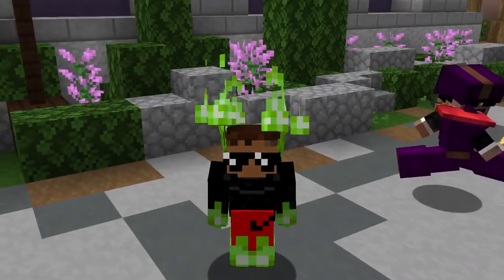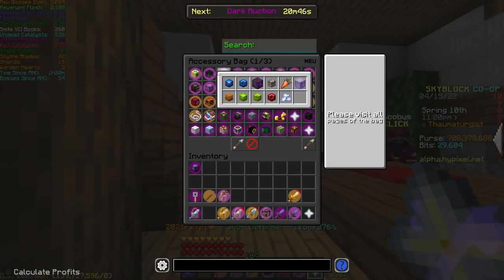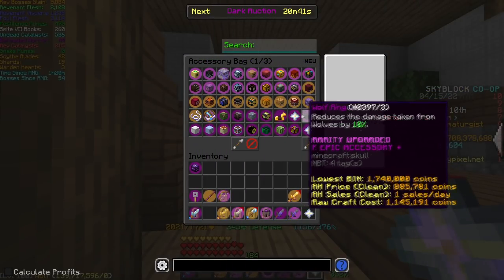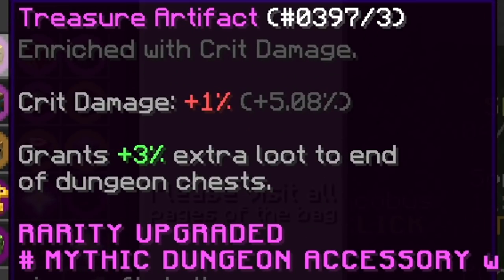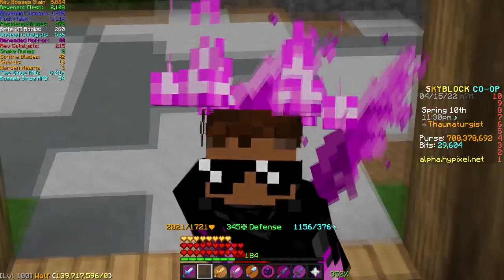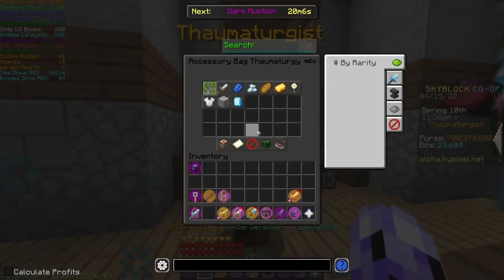Let me explain how everything works. If we go over to Maxwell and talk to him, a lot has changed. Talisman reforges no longer actually matter — this means that reforges don't give any stats. This doesn't mean that talisman abilities don't work; they definitely do. For example, our treasure artifact still gives three percent chance for extra loot at the end of dungeon runs. But talismans now give a new stat based on their rarity, and this is called Magical Power.